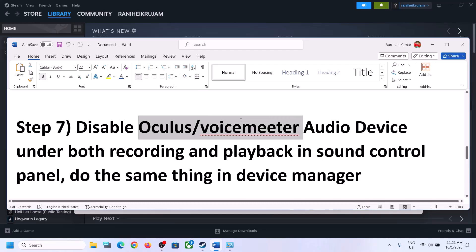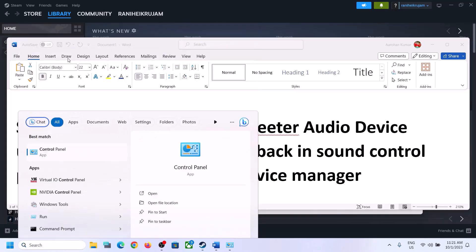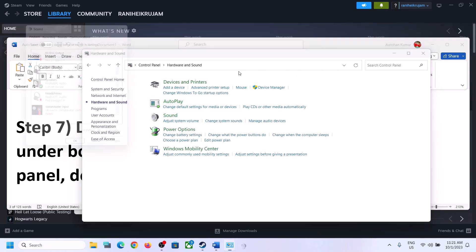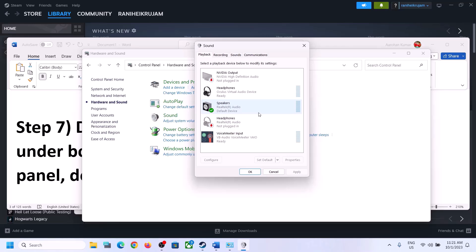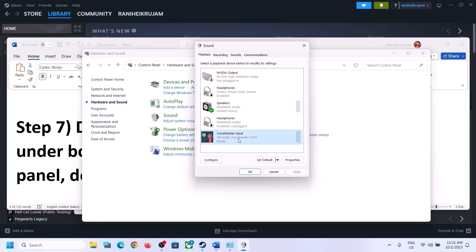The next step is to disable any other audio devices enabled in Playback. Open Sound Control Panel again — type 'control panel' in the Windows search box, go to Hardware and Sound, then Sound. You will see many audio devices listed. Make sure only the speaker you want to use is enabled. For example, if you're using Realtek audio, disable all other devices like virtual audio devices, headphones you're not using, or any third-party audio outputs by right-clicking and selecting Disable.